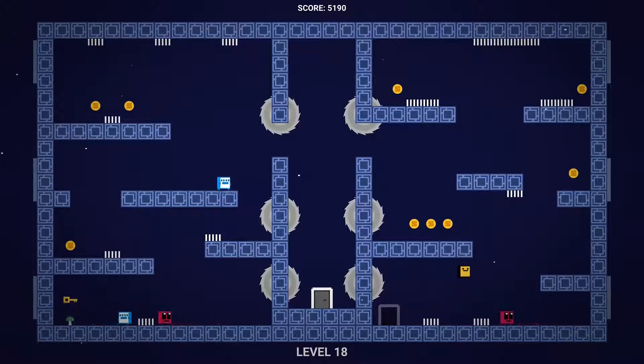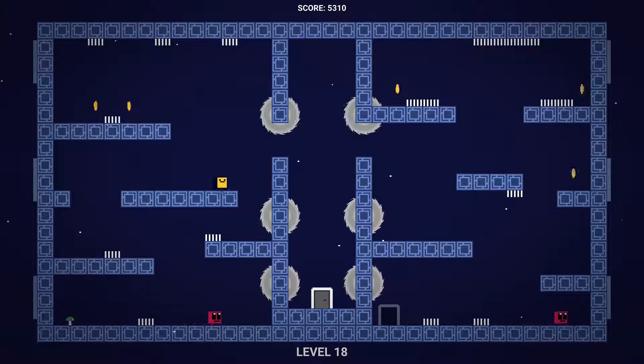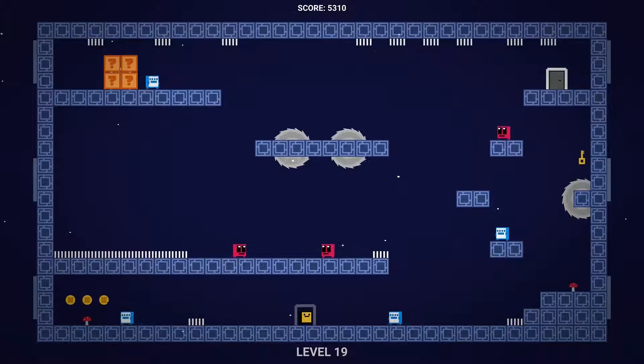Last level — run all the way up to the top right side, then double jump in between these saw blades. Walk over here, kill this blue guy. Grab this key, kill this other blue guy, pick up the key, and then head to the exit. Jump up here and slide down — that's going to complete the 18th level.